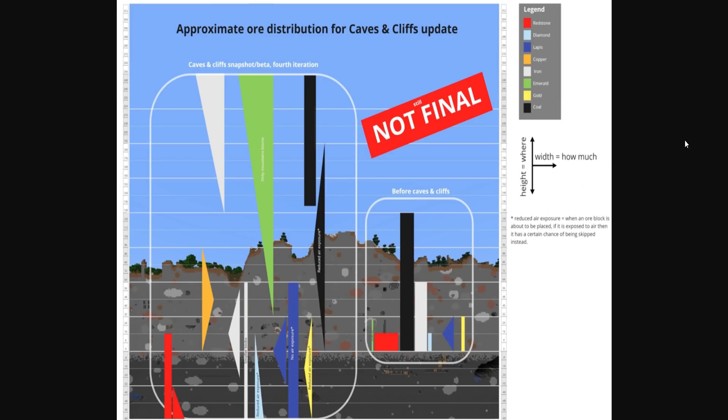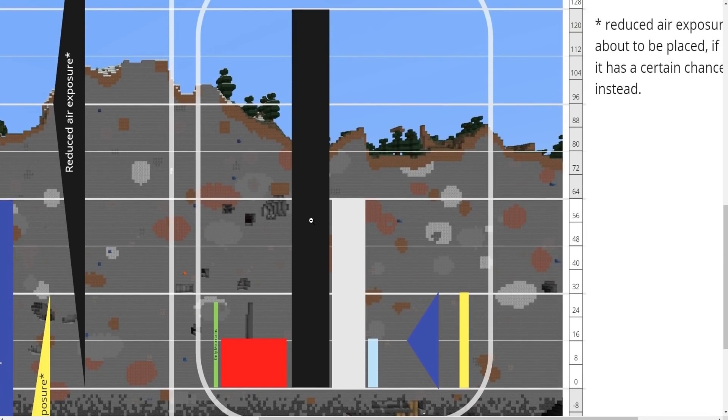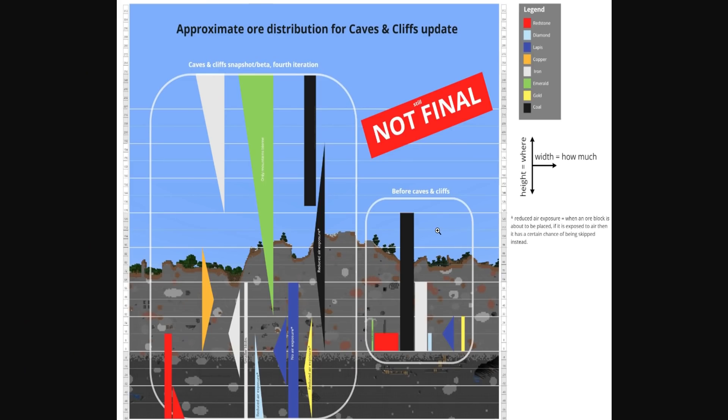Before we get into the new data pack that has been introduced: this is the approximate ore distribution for the Caves and Cliffs update, still outlined as not final. This is the fourth iteration, showing how ore distribution was previously — how we've known it as Minecraft players forever. It now says: reduced air exposure — when an ore block is about to be placed, if it is exposed to air, it has a certain chance of being skipped instead. This is very similar to how ancient debris generates inside the nether.